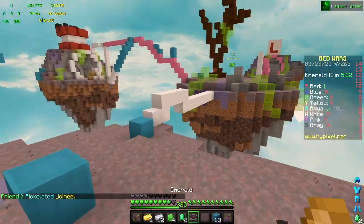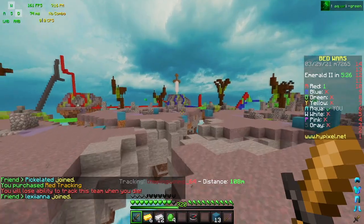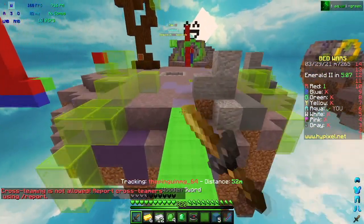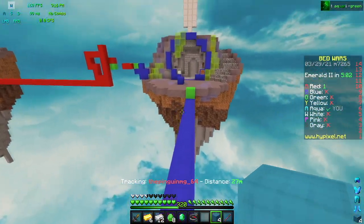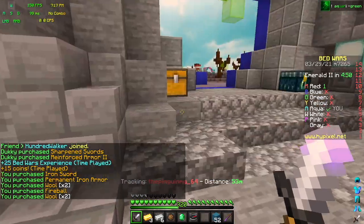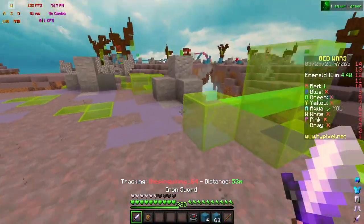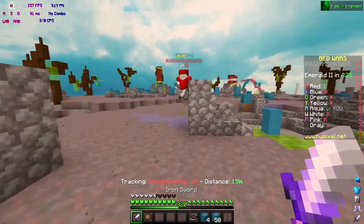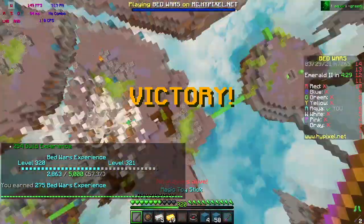I'm going to grab a tracker just so I can get this game over with quickly. Looks like Red is at Blue base — okay, Red is over at Green. I'm actually going to head over to Blue and grab some quick upgrades. I have eight diamonds, so I'll be able to get Prot II as well as Sharp, and maybe grab an iron sword. Red escaped to mid but I have a tracker and pretty good gear. Let's fight — you're just gonna fireball spam? Alright, good fight, GG.